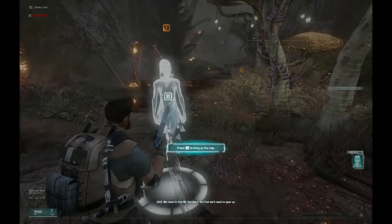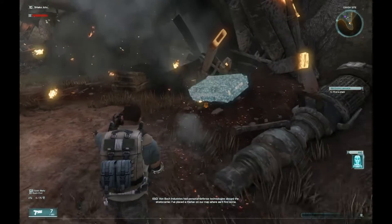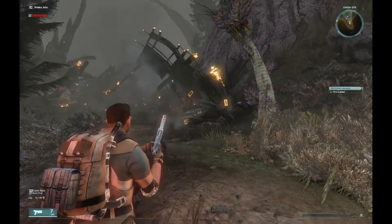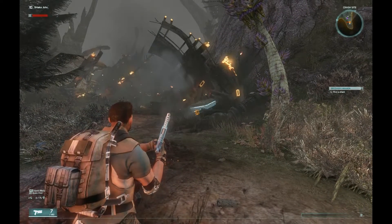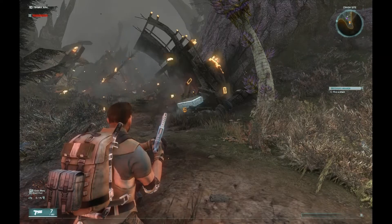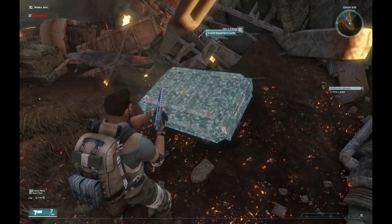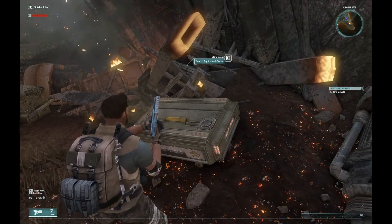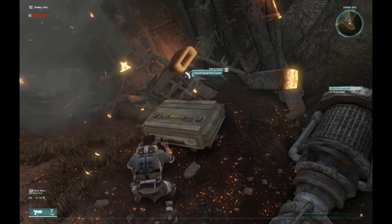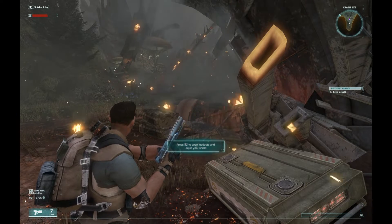Let's talk to Ego and see what she wants us to do. We need to find Mr. Von Bock, but first we'll need to gear up. There's a little yellow pentagon on the map showing where to go, and also on the mini-map in the top right. When you put your crosshairs over a cache, it says 'Hold to Interact — E — Search Equipment Cache.' If you tap E it does nothing, but if you push and hold E, a timer goes off and you open it.